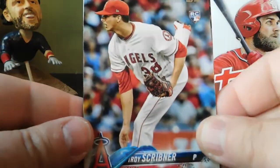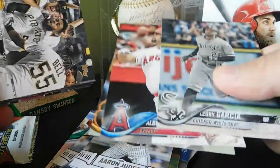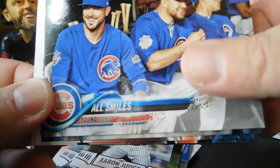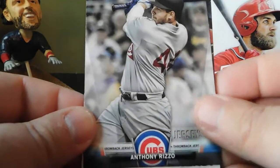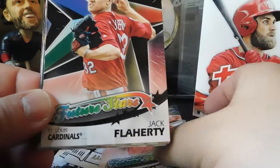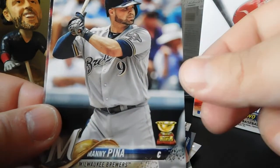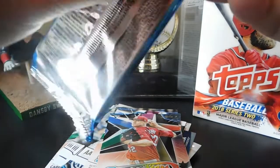Next pack: Troy Scribner rookie card, Pittsburgh Pirates team card, All Smiles Young Cubs, Throwback Jerseys Andrew Benintendi and Anthony Rizzo, Future Stars of Andrew Benintendi, another Future Stars of Jack Flaherty, Yunel Escobar, Chad Bettis, Manny Pina, and Jose Urena. Alright, last regular pack before we get to our patch card.